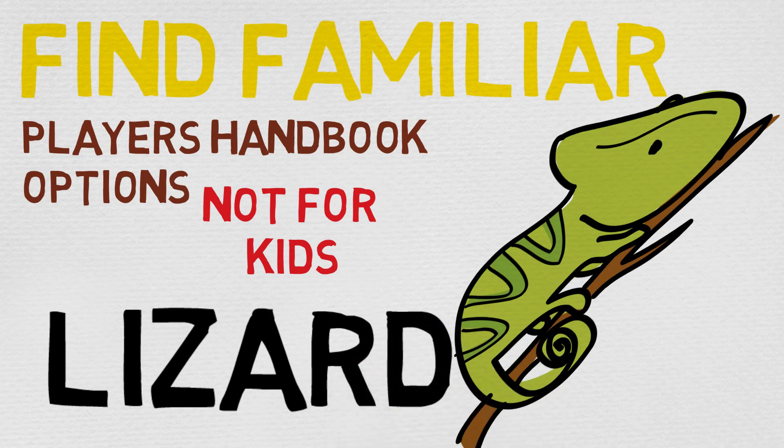That being said, today we're going to be taking a look at the lizard. Pretty cool stuff honestly. I just like the idea of a little lizard perched on your shoulder — a wizard lizard, as it were — especially when you can cast spells through it. That's kind of cool. In any case, let's take a quick look at its stats.